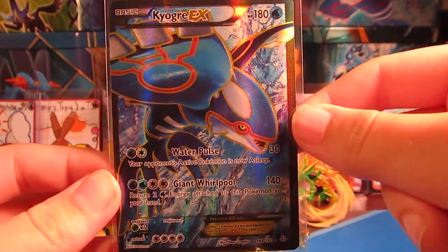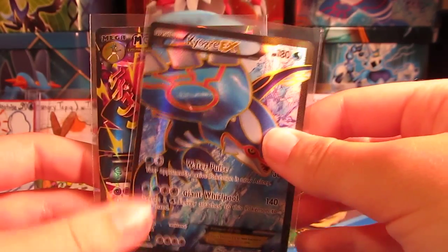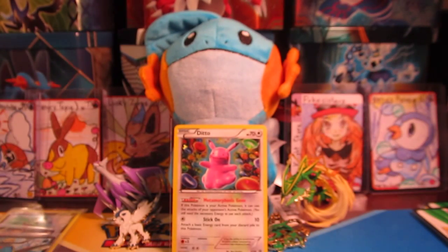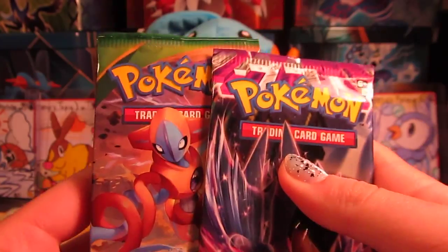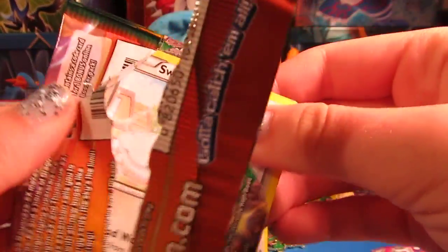We have a Kyogre EX Full Art! Oh my gosh. So Katie got probably the two best pulls of the box. I'm definitely going to probably be trading Sarah for that Kyogre, because I have some Blastoise stuff that she wants. There's probably going to be nothing left in this box for me to get. Maybe it's like an all full art box — that would be pretty sweet. I'm so hyped right now!